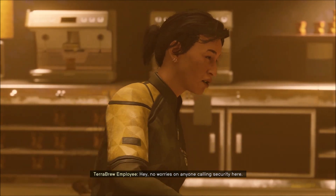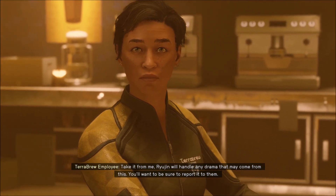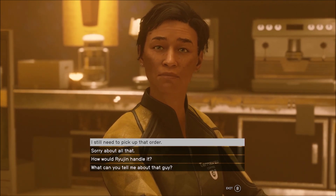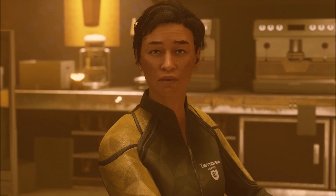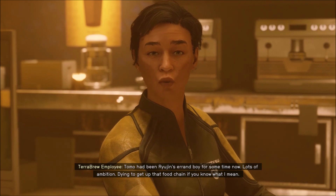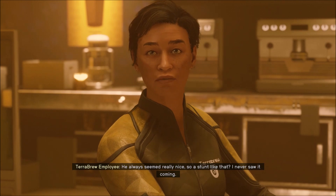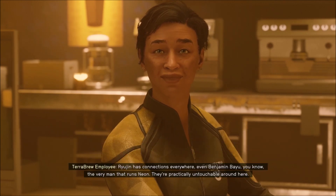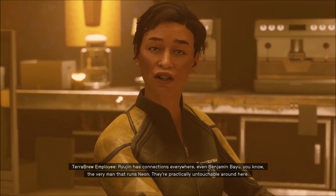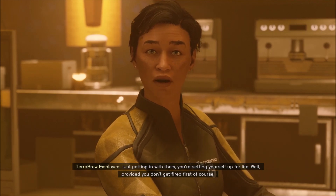No worries about anyone calling security here. Ryujin will handle any drama that comes from this — you'll want to report it to them. We didn't do this yet because I had to talk to her again and I didn't. Tomo had been Ryujin's errand boy for some time — lots of ambition, dying to get up that food chain. He always seemed really nice, so a stunt like that, I never saw it coming. Ryujin has connections everywhere, even Benjamin Bayer — the very man that runs Neon. They're practically untouchable around here. Getting in with them, you're setting yourself up for life, provided you don't get fired first.